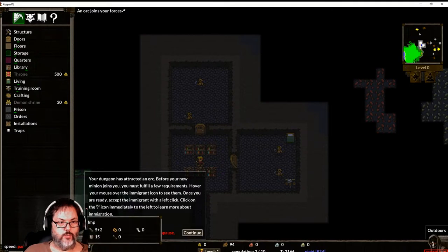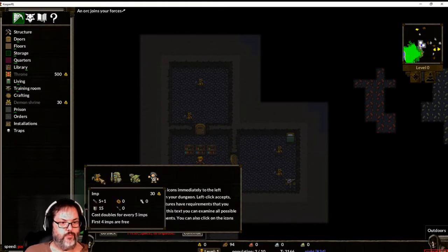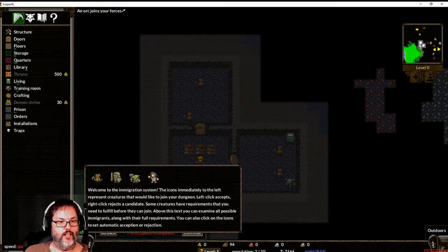Click the question mark. Welcome to the immigration system - the icons to the left represent creatures that would like to join your dungeon. Left clicking accepts them, right clicking rejects them. Some creatures have requirements you need to fulfill before they can join. You can examine all possible immigrants along with their full requirements. The cost doubles for every five - an imp costs 30 gold, and the first four imps are free. We also have orcs, goblins, and prisoners available.